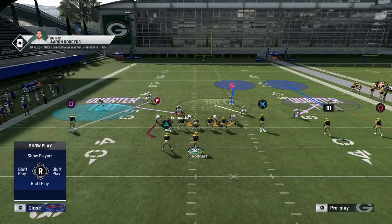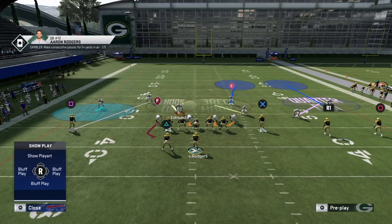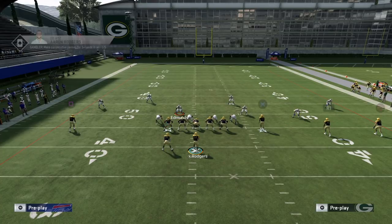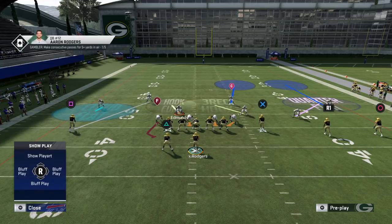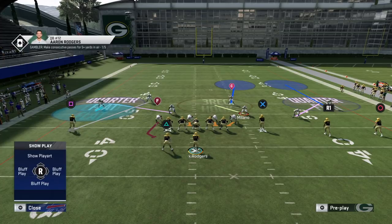There is a caveat: if you put the outside linebacker in a hook and the running back runs a wheel route, the cloud flat won't match him. The man coverage goes across the field and you're left with just a hook-curl defender trying to rob routes on that side. Unless you want to watch the wheel yourself, I'd probably leave the quarter-flat in place.